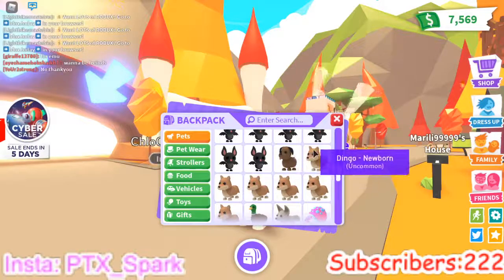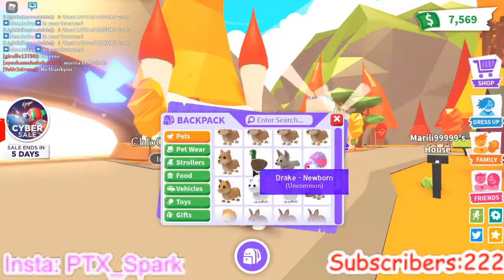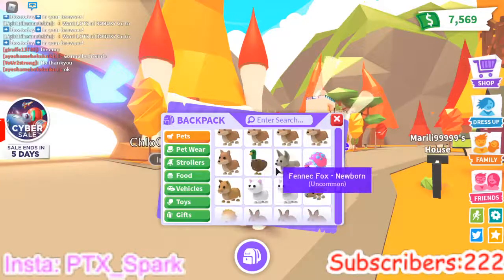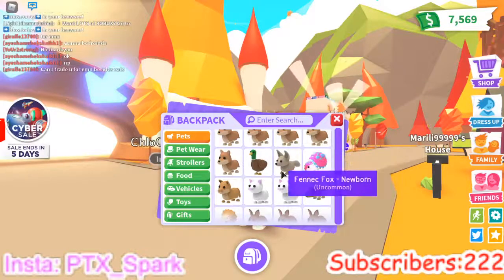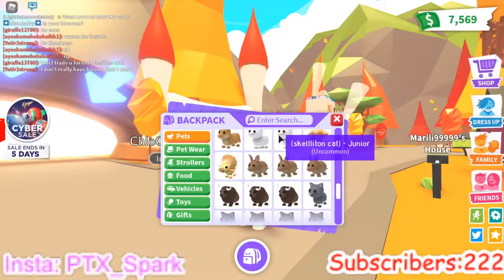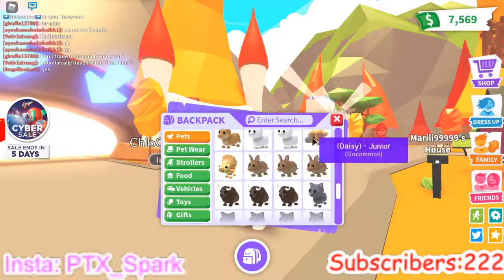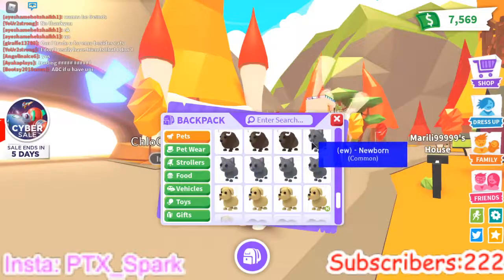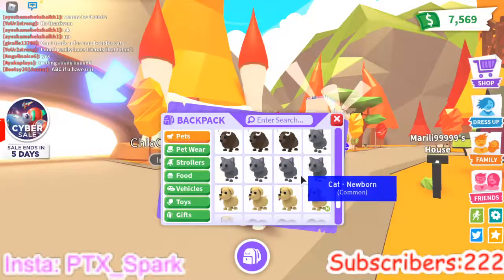I got a Chocolate Labrador. I got some Dingoes from Aussie Eggs I opened but didn't get anything good. I got a Duck, a Fennec Fox, a Glyptodon, a Puma, and two Snow Skeletons.